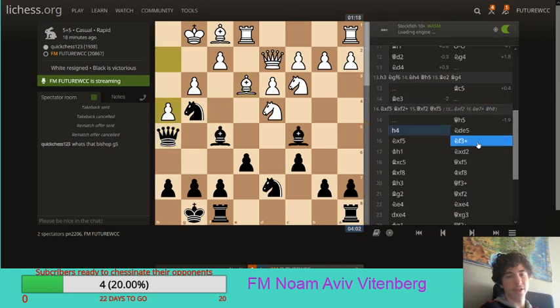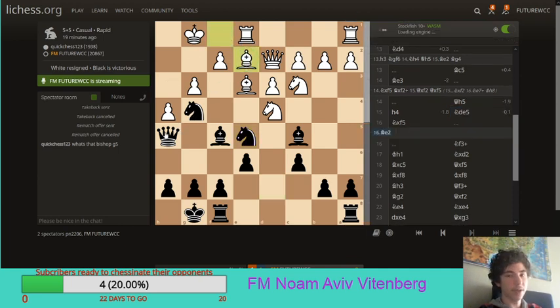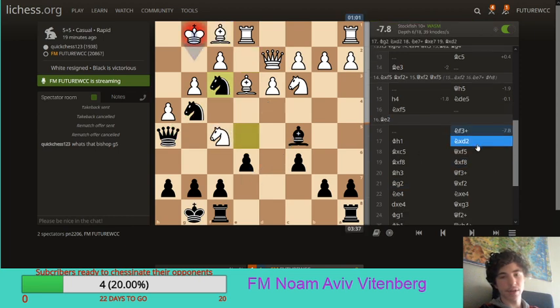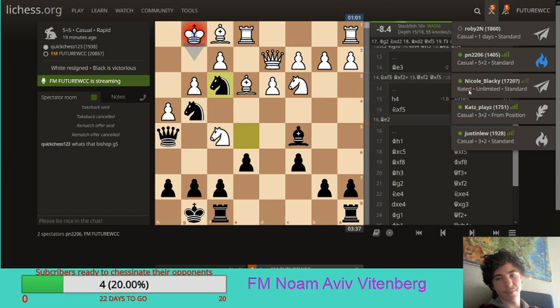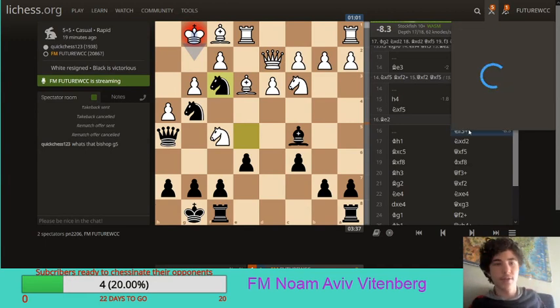My opponent went h4, a weakening move, but he had to play this in order to defend against a checkmate in one move. I decided to play knight e5, threatening a potential knight f3. But apparently after bishop e2, it's not so good for me. Though black's position looks much more active than white's. Anyway, my opponent just blundered the game away, and here I'm just completely winning. We've got a couple of challenges — let's accept the challenge of cat's plays, actually.